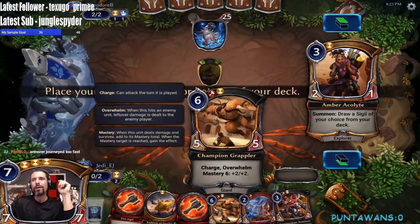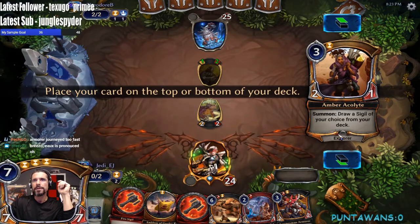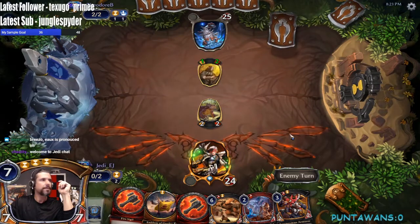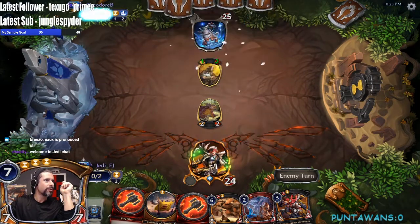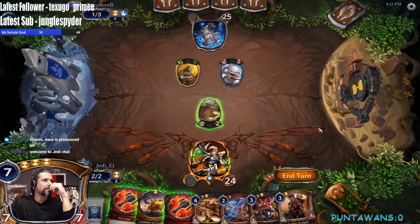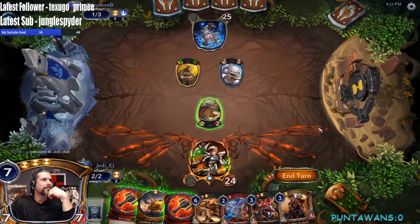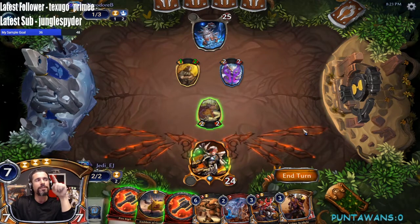Our deck is very power-hungry so I'm okay leaving Acolyte on top — it gives us another blocker and some more fodder. We could play Sword here but I don't like that. Let's just look for power. We'll grab our other Justice source — we already have double Fire, so we'll do that. We don't think we need to attack just yet; if we attack we just trade for the outlook, so we'll send it back.